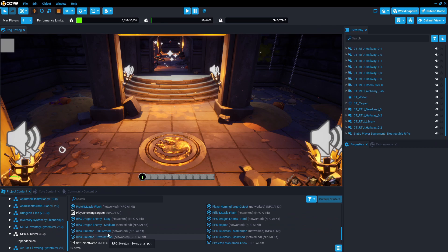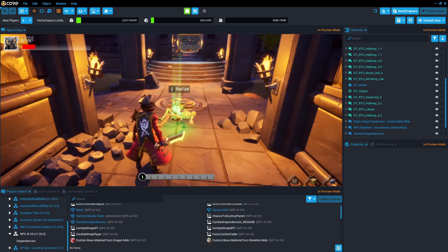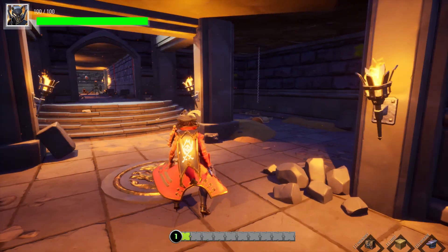Now it's time to add our enemies. As you know, skeletons are indispensable characters of dungeons, so I added skeletons to a few places in the scene. Now the last job is to defeat the enemies. Everything is ready and we have completed our first devlog.